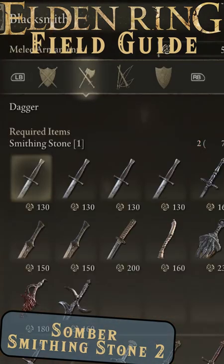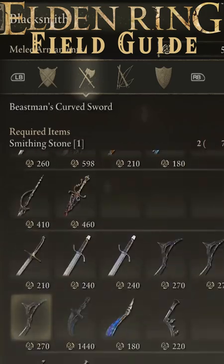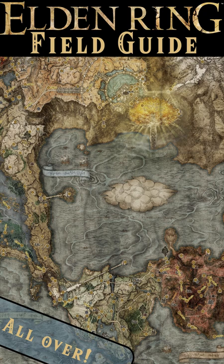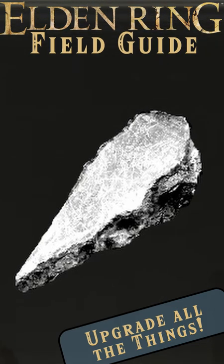Somber Smithing Stones (2) are used at a blacksmith to bring your special armaments up to level two, assuming you've already gotten them to level one. You can find them in various pre-placed loot shinies and scarab beetle drops, but the thing you want to know is how to get as many as you need.